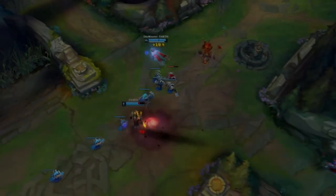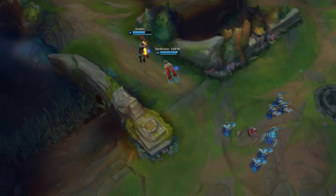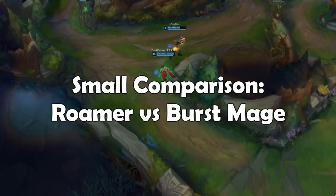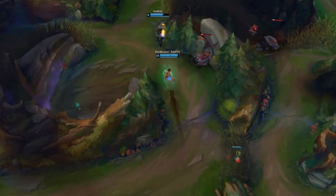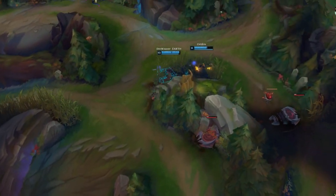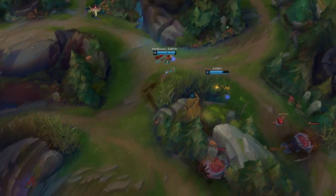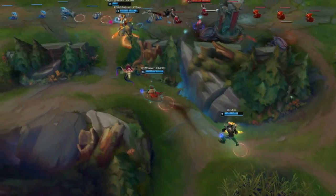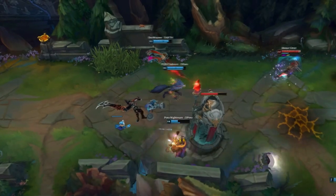Obviously the new guy who just picks Taliyah up will struggle for the first 30 to 50 games in micro and macro gameplay, but compared to someone who just learns a stationary mage like Syndra, he will have more game awareness and control and could actually change their main easier than compared to the Syndra player. So understanding Taliyah and then understanding Syndra will be much more simple than understanding Syndra then understanding Taliyah in terms of macro gameplay and control. Obviously these two champions are extremely different and serve different purposes — Syndra winning the lane and Taliyah winning other lanes while keeping your lane decently pushed.